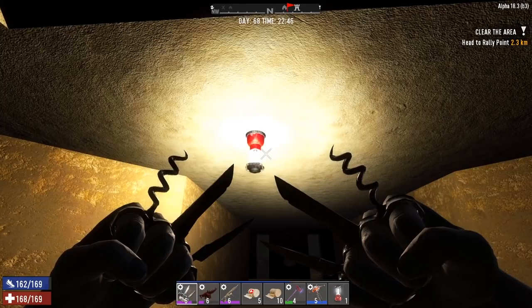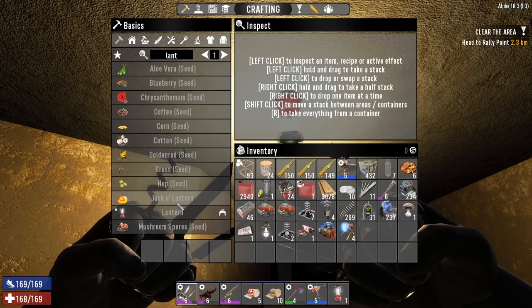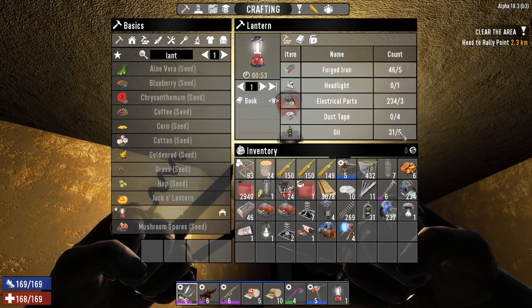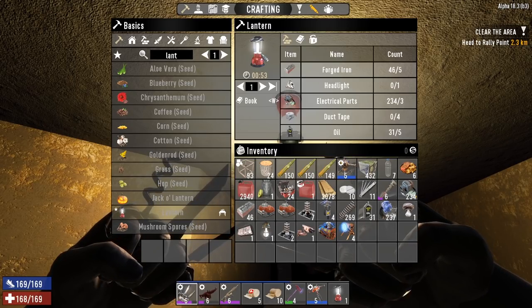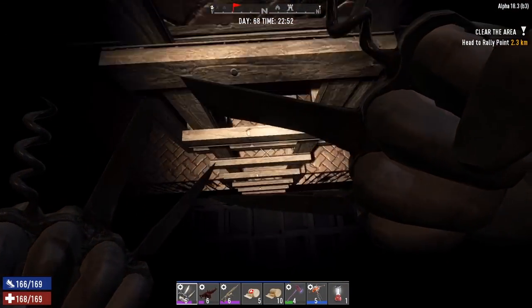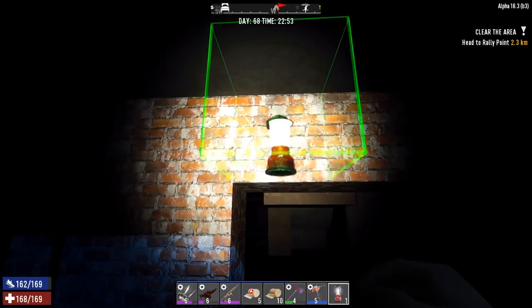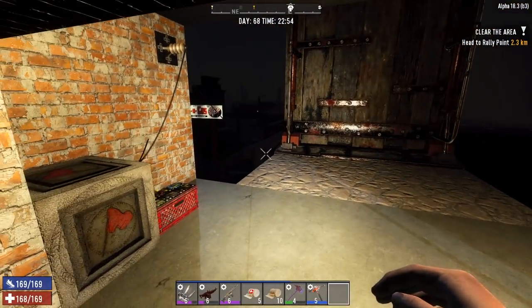Can anyone remember what these lanterns cost to make? I'm looking at them now and wondering if they always took five oil. I thought they took one oil — they might have beefed them up in Alpha 18. They are super duper lit — no pun intended — they're ridiculously good, so I don't mind them taking five oil. But with five oil being kind of a lot, we're going to explore other light opportunities. We'll use one right now while we work here.